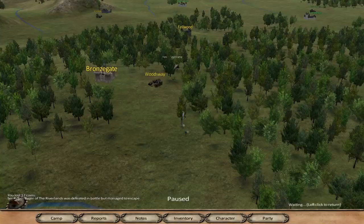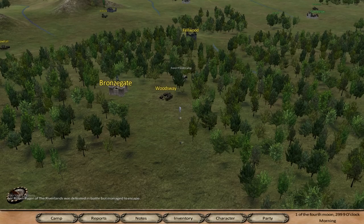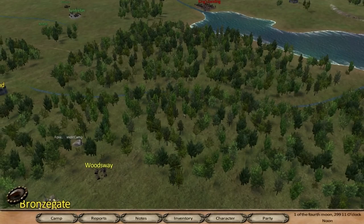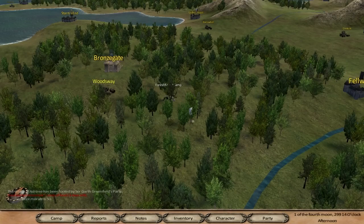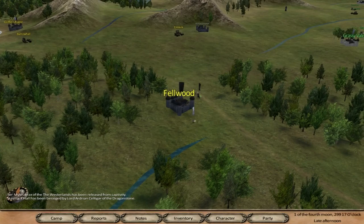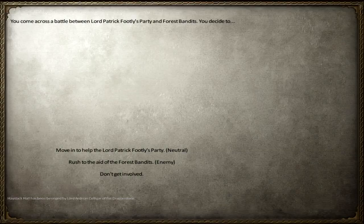We actually have no money and it costs a lot to hold these troops. We need to find a small unit of bandits and kill them ASAP to get some money before the week comes up and we're indebted. We're also about to run out of food. I could attack the camp but I'm way too weak. Oh - some other forces are attacking the bandits! We can actually go ahead and help them and then get the loot from it.